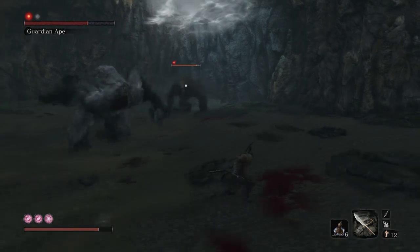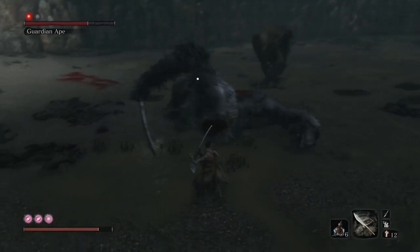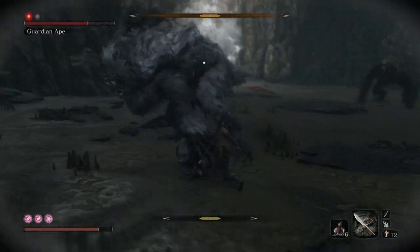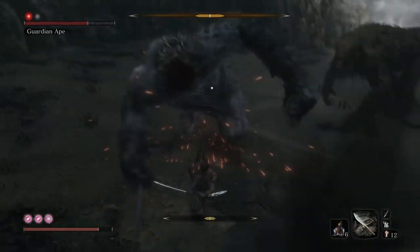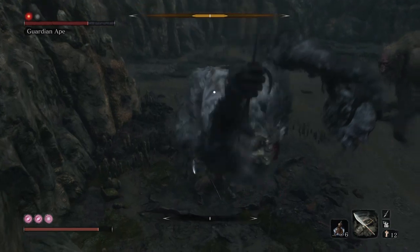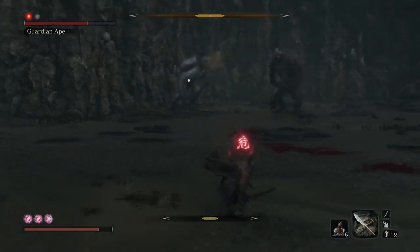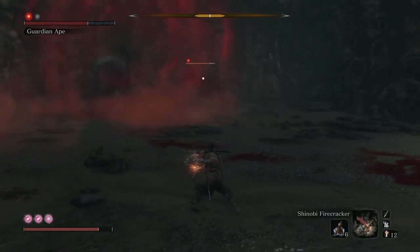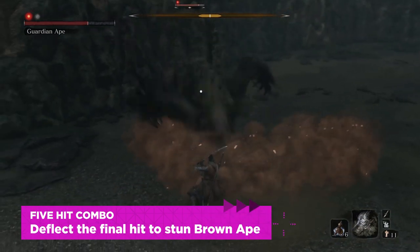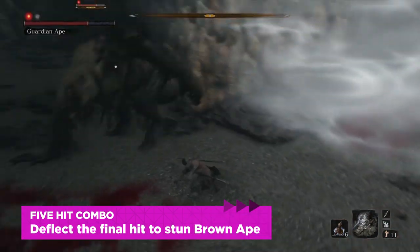Let's talk about Brown Ape's attacks and combos. Brown Ape usually attacks with single swipes of its hand, and those are easy enough to block individually — you can even get in an attack or two after, but don't really concentrate on these. There's a much better way to do it. Brown Ape has a five-hit combo, which is four running swipes and then a jumping ground pound. Block and deflect everything, and feel free to count to five. If you deflect the final attack, you'll stagger Brown Ape momentarily.